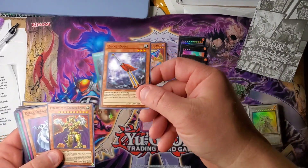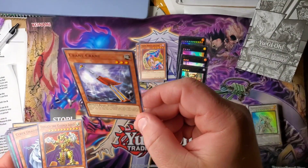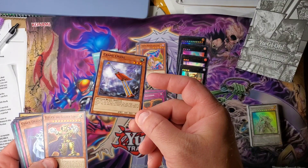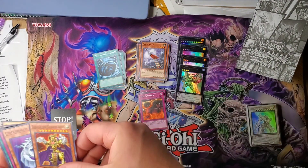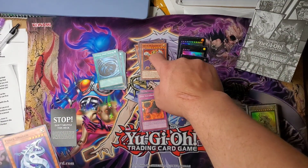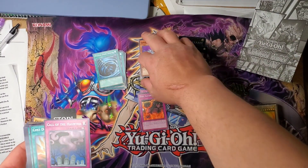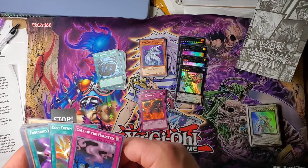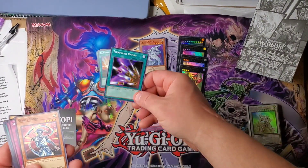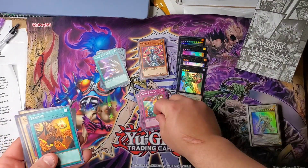I used to put this in my Naturia deck with a level three tuner to help get Naturia Beast or Naturia Barkion — the dragon. Master Duel made me hate Elbridge so much. Cyber Dragon Classic — I like him better as an Ultra. Cost Down, I remember when that used to be a thing. A lot of these are throwback cards. They're pretty nice.